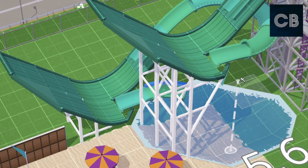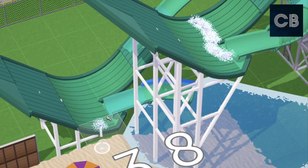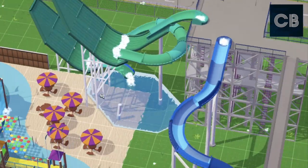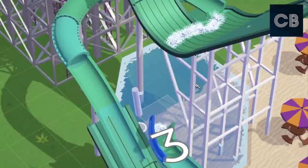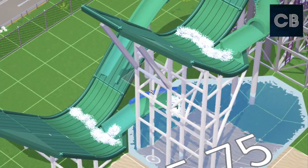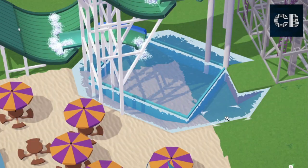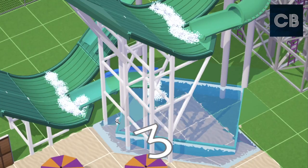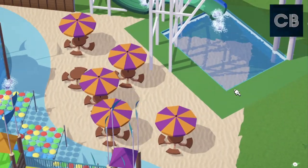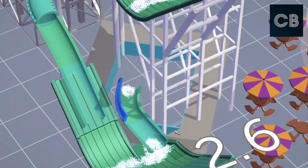Now I'm going to animate these slides a little bit with some splash effects. This is something I've done throughout the whole build — on every slide at the beginning and end I've added splash particles just to make it look a bit more active since the slides aren't functional. The other day I was experimenting and I did a toboggan coaster with the track sunk into a slide, so it looked like something actually going down the slide, with the lift hill acting as the return raft lift. That was kind of cool — maybe I could merge that toboggan coaster concept with slides in future.